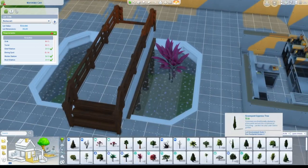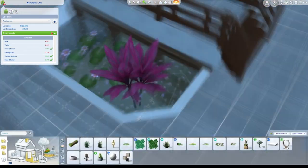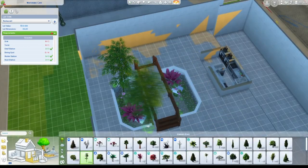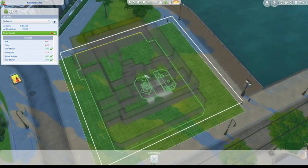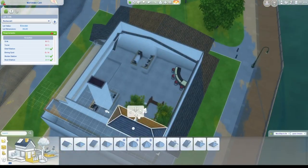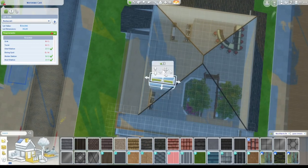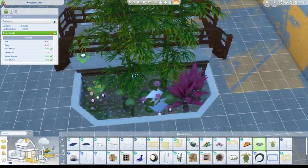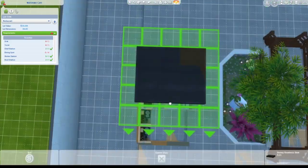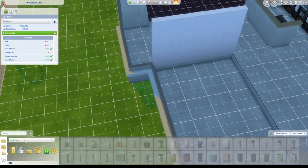I'm still mixing things around with the sea area, trying to make it look as natural as possible. I put a bit of light and fish in there, though you're not able to actually fish there. The restaurant is not available on the gallery sadly because I used CC, but if you want it on the gallery you can message me and ask me to remove the CC so you can play with it without custom content.